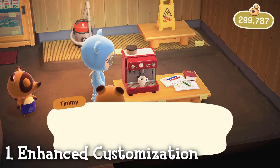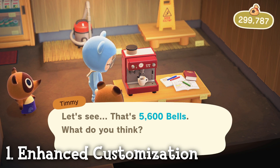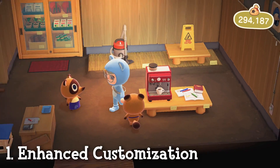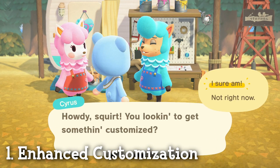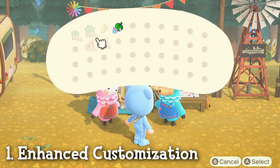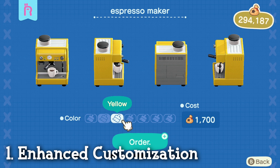For example, this espresso machine in my Nook's Cranny is red, and I will only ever see the red color sold in my Nook's Cranny on this island. But now you can take this espresso machine over to Cyrus on Harv's Island, and he will customize it in any color that the item typically comes in. You also get to see all the color variations of the item. If you don't have Harv's Island unlocked yet, watch this video where I show you how to do it.